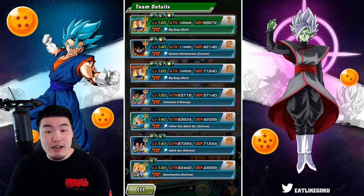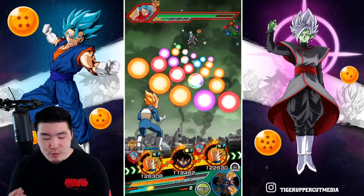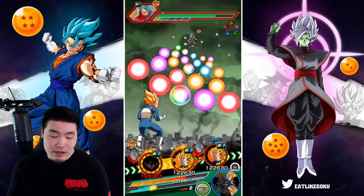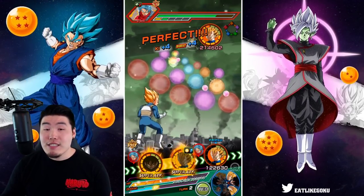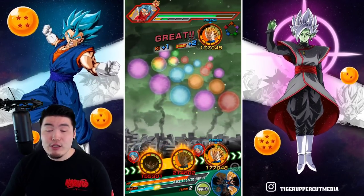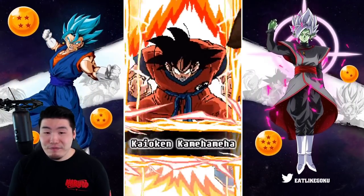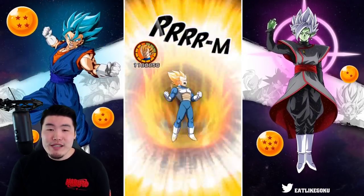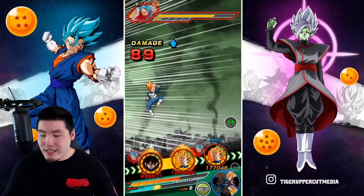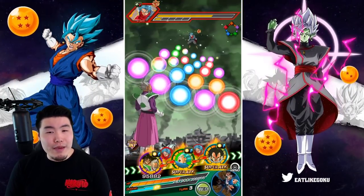His defense is also starting off really low at 42,148. Overall, I do believe that the Vegeta is the superior unit for a couple of reasons. Number one, Vegeta gets defense to start as opposed to attack, which means he's a good slot one unit — he doesn't need to attack first to get good defense. And the other thing is that there are just more Super type enemies in the game compared to Extreme type, so Vegeta's going to be getting that full passive on more events compared to Goku. Those are the two main reasons.